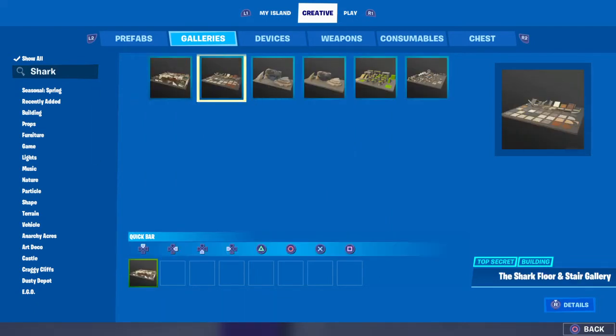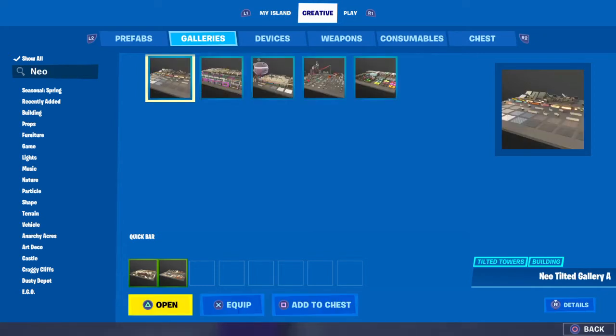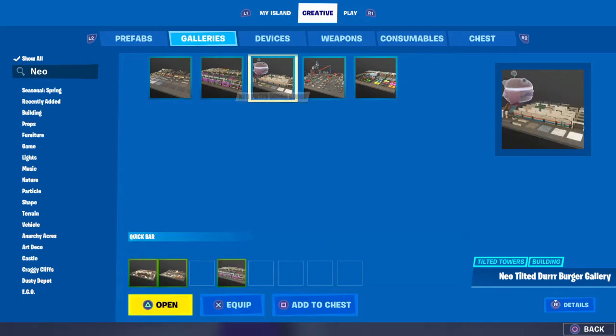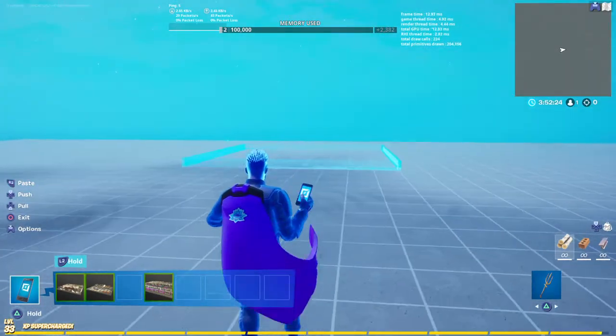You're gonna need a Shark Wall Gallery and Floor Gallery — those are the only two things you need. Then just search up 'neo' and you go to walls. And now we're gonna go place these down.